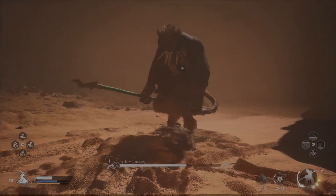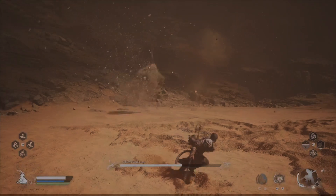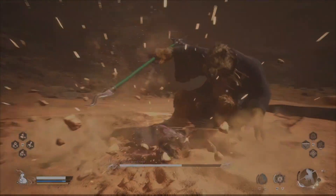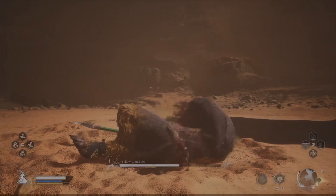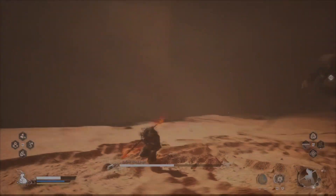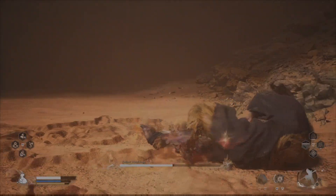Also worth mentioning — at the start of the fight, I feel like you should be very aggressive towards him. In the second phase, when he starts summoning the tornado to come around, that's when you want to be a little more passive and keep your distance, because that tornado is kind of BS, if I'll be honest.